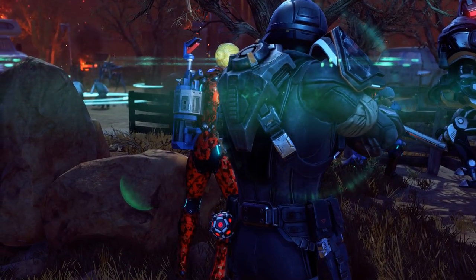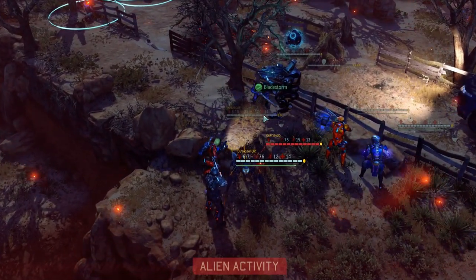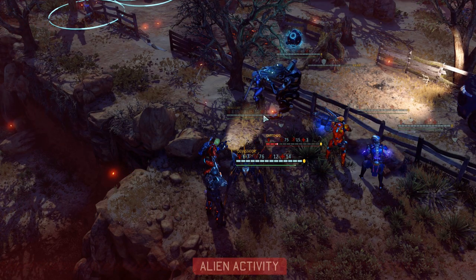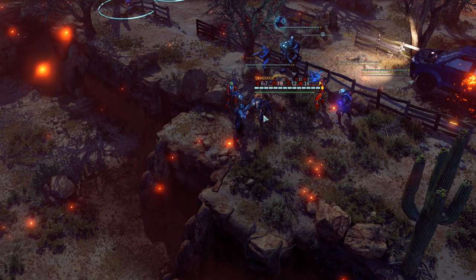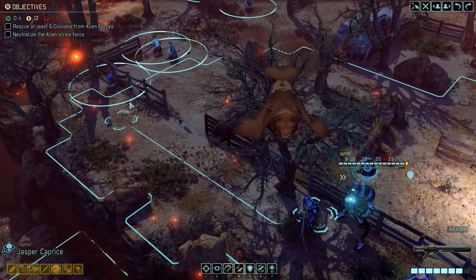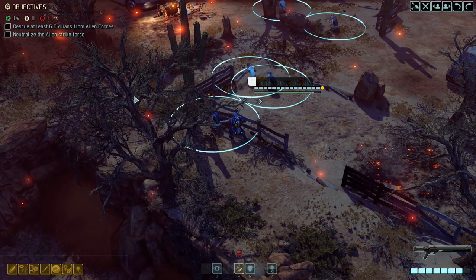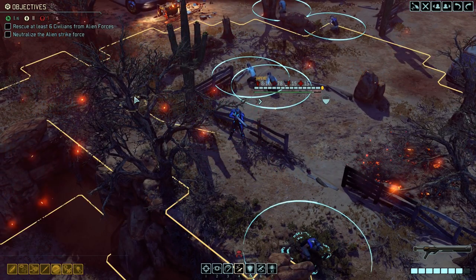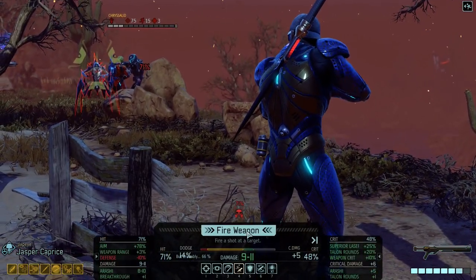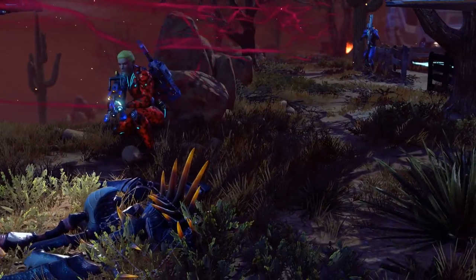He's going right to where our dudes are going. Oh, he's coming right at us! We've got a Bladestorm at least, but he might actually get bitten here. Wow, that Chrysalid just really sent it, didn't he? He just couldn't resist. Full swap on that dude. We've got Implacable. Knowing that there's a bunch of Chrysalids here, we shouldn't have to worry about cover as much.